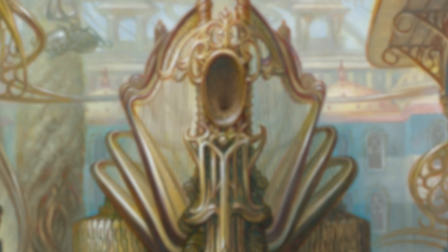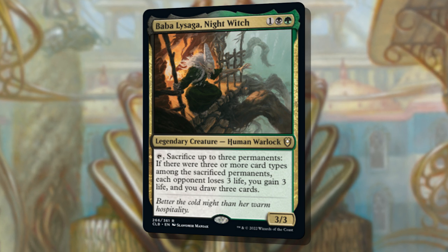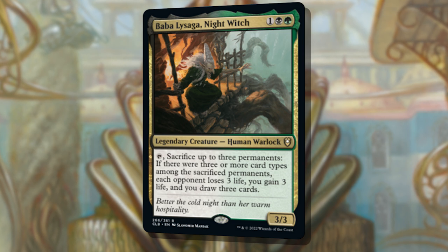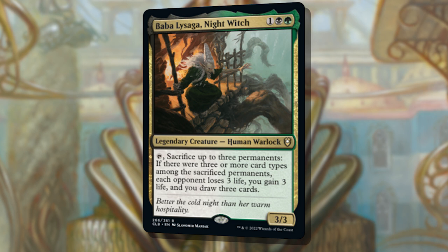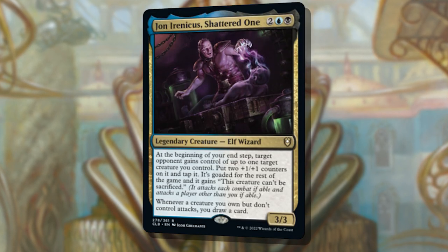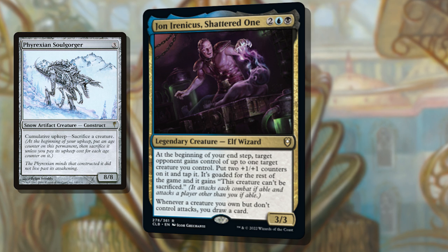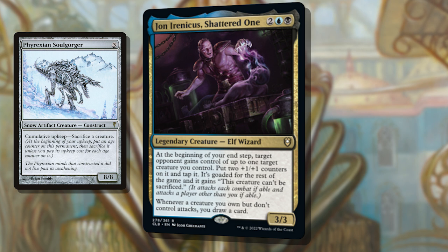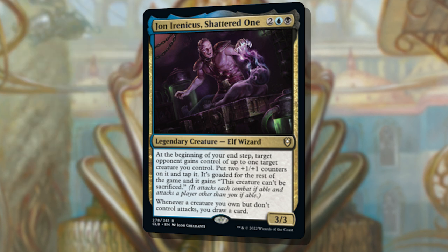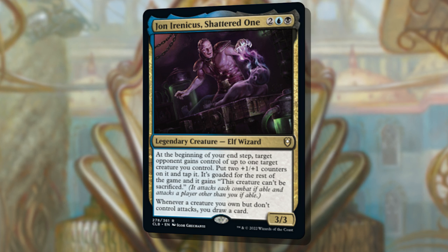Now let's talk about the deck's strengths against the other decks in the box. Versus Baba La Saga, you'll have to get ahead on life total quickly, which is one of your deck's strengths. If you aren't blinking something to reset your life total repeatedly, you may be in trouble. But Baba here doesn't exactly go wide and will be sacrificing its own permanents, so you'll have an opportunity to chip in for damage repeatedly. Against John Irenicus, you are very well set. If he tries to give you nasty creatures like a Phyrexian Soulgorger, you can blink it and send it right back to him. But be careful about the creatures he gives other players — they'll be bigger and goaded. John is also packing a few board wipes, so be cautious about over-committing to the board too much.